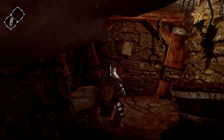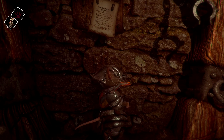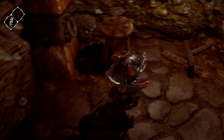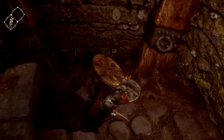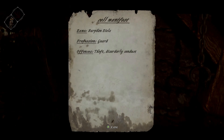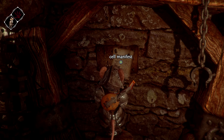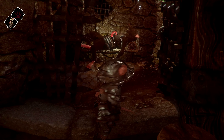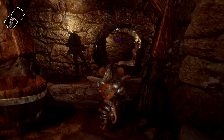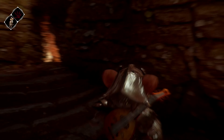There's a cell manifest on the wall: 'Barfond kneels, guard, theft, disorderly conduct.' So this rat is in here for theft and disorderly conduct, but I have the door open and all he does is sleep. I guess you're just going to stay in there, dude.